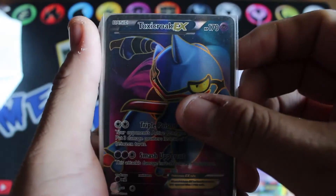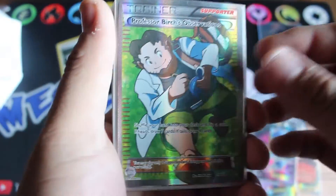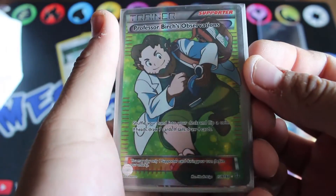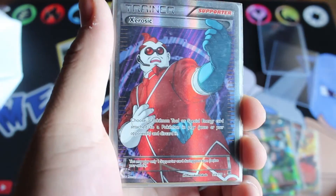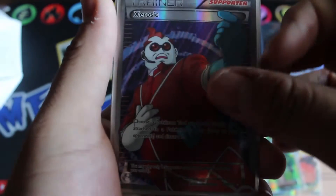Also a Gengar EX from Phantom Forces, a Toxicroak EX from Flashfire, a full art Professor Birch's Observations from Fates Collide, and another full art — Zoroark from Phantom Forces.